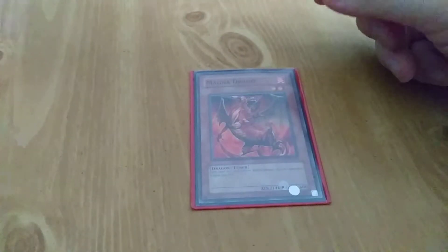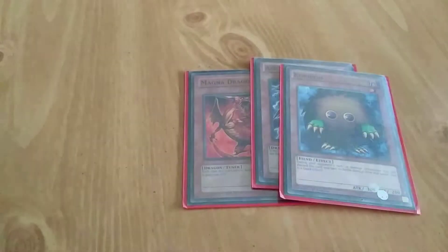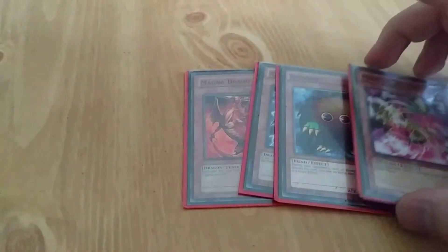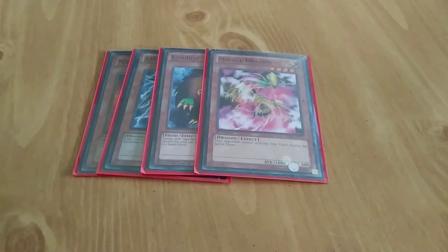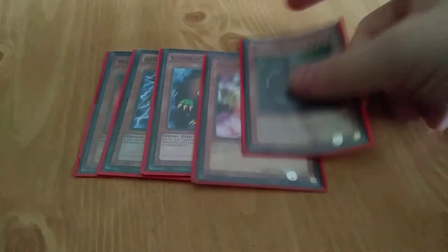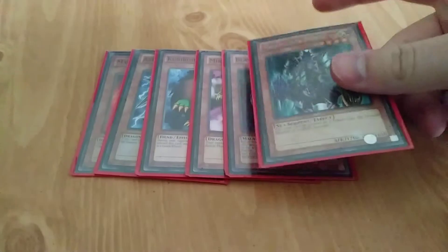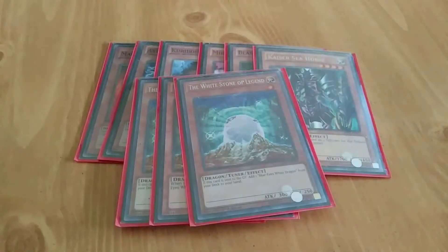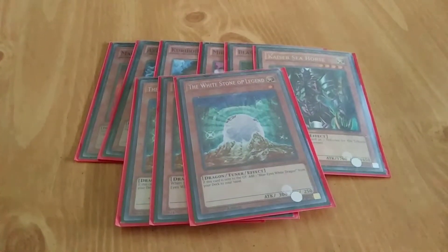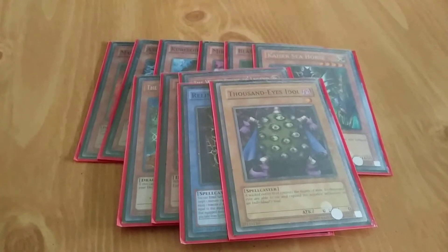I have a Magna Drago, an Axe Dragonute, Kuriboh, Mirage Dragon — a couple of these cards came out when Saga of Blue Eyes came out, or at least that's when I first got them. There's also Blasphere, a card I use a lot and might throw a second copy in here, Kaiser Seahorse, three White Stone of Legends, Relinquished, and Thousand Eyes Idol — if that doesn't tell you anything about what my extra deck holds.